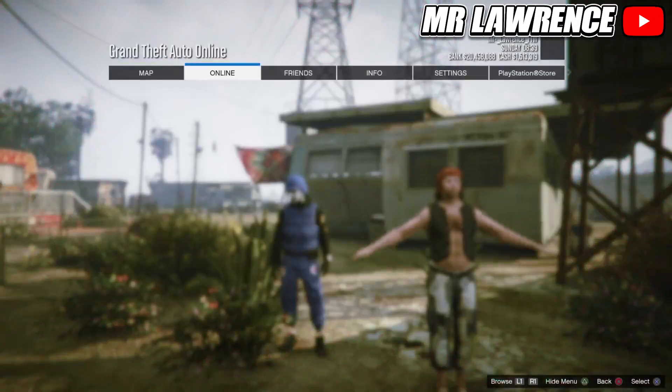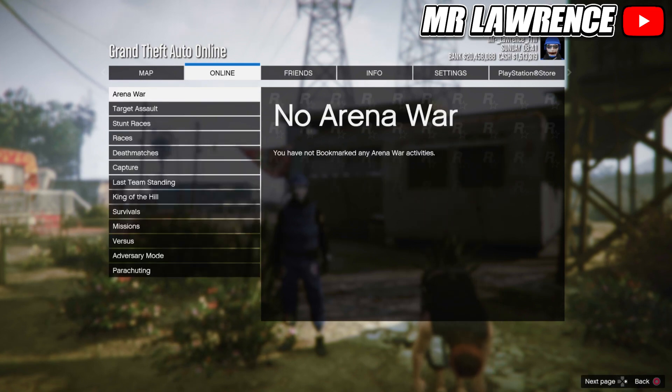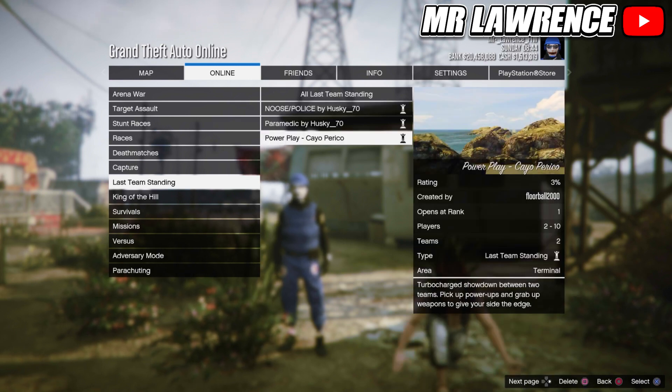When you have bookmarked the job, you will need to restart GTA, and when you are back you can start the job through your pause menu. It's under bookmarked jobs, then Last Team Standing, and it's called Powerplay KO Perico.